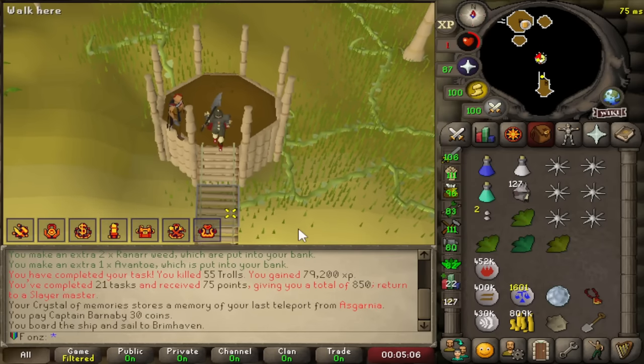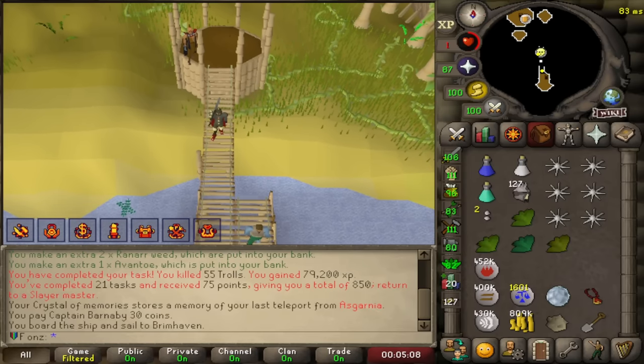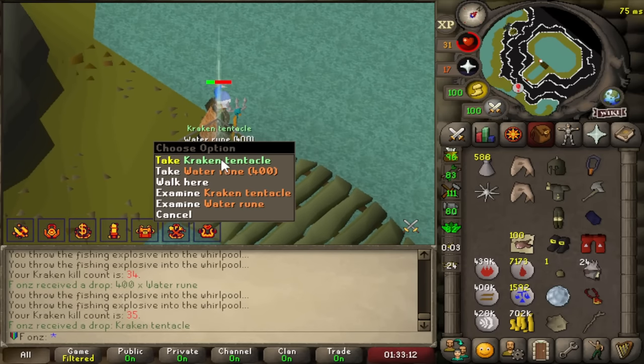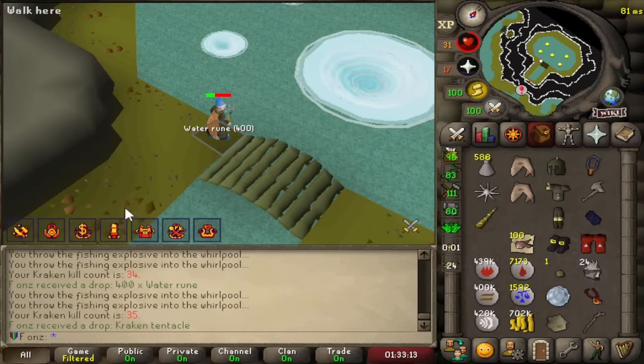Game Kraken. Let's get upgraded to the whip and into the magic setup. Just got the Trident. We got the Kraken Tentacle — we are out of here. That's massive.